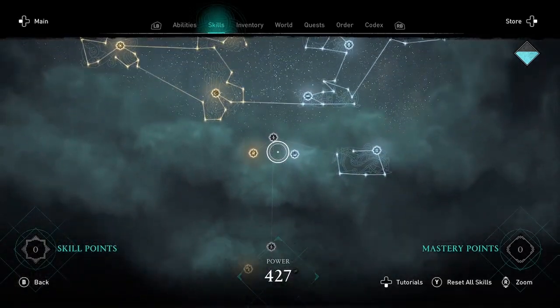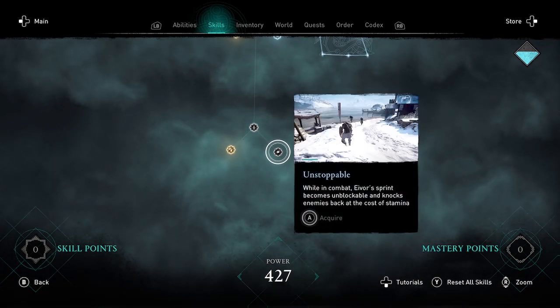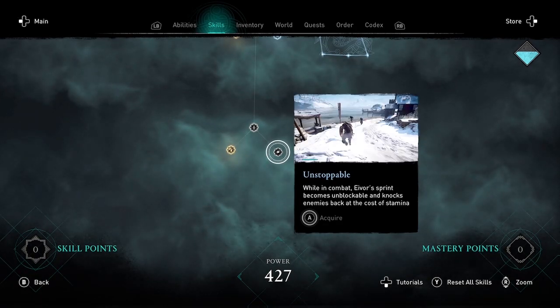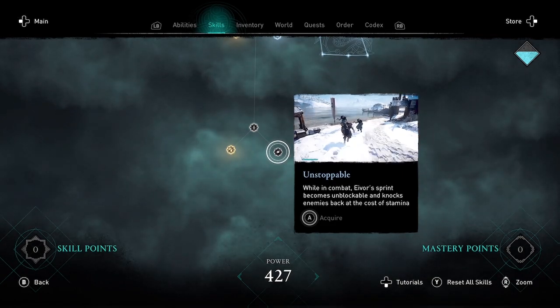But the third new skill also kind of seems like it should be in Bear. It's called Unstoppable — while in combat, Eivor's sprint becomes unblockable and knocks enemies back at the cost of stamina. That doesn't seem like it should be Wolf-aligned, but it is.